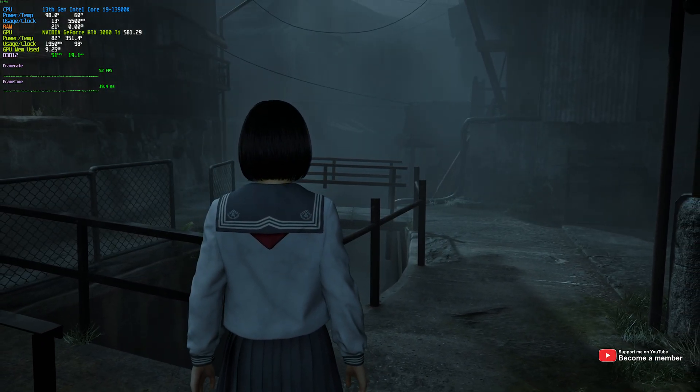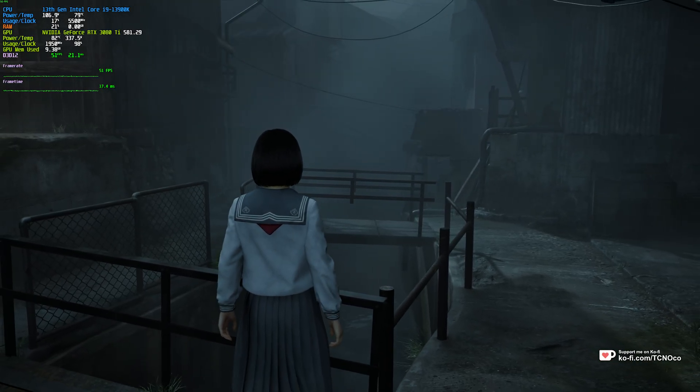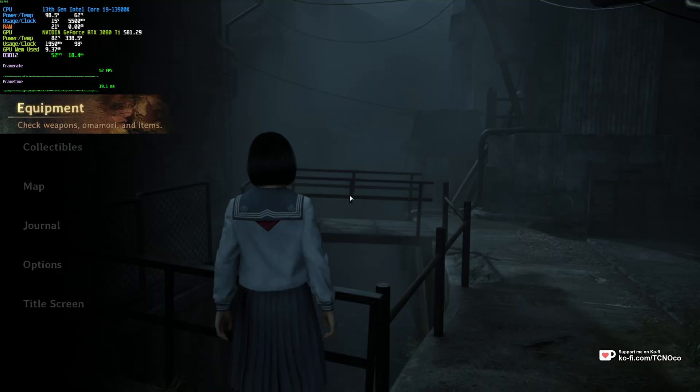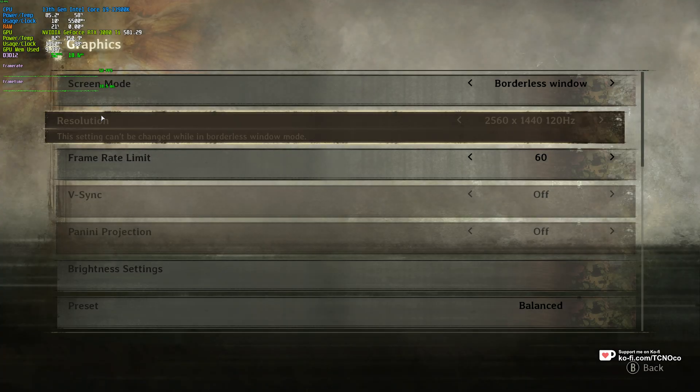the game chose Balanced for me at 2K with a 3080 Ti, and that puts me comfortably at around 50-ish FPS. Not the best. If I pause the game and head across to Options and Graphics, we can change a few options to get some better performance.